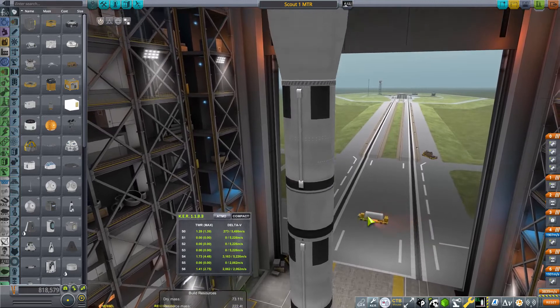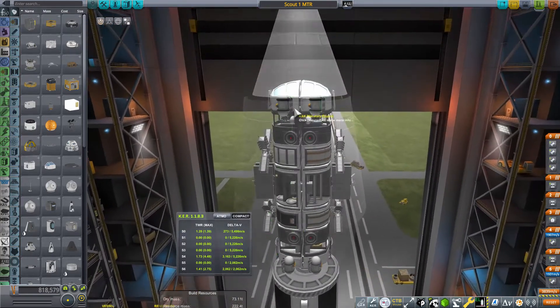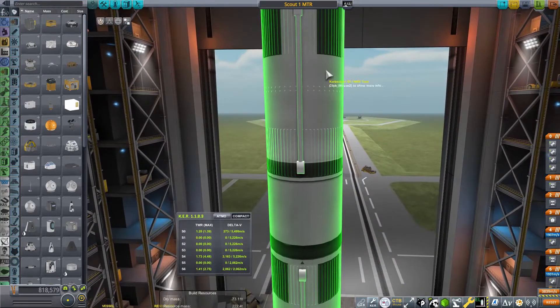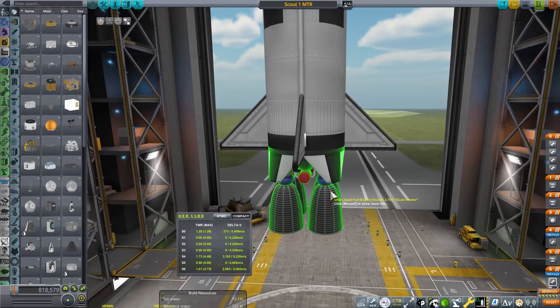This is the rocket I have designed — it puts two of these modules on the top. I do this because they are like half a circle and together become the first full circle. I have a quad cluster engine that's a bit more powerful than the Mammoth, and a Rhino engine on the second stage.